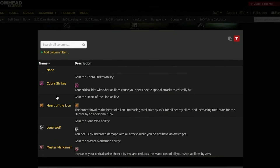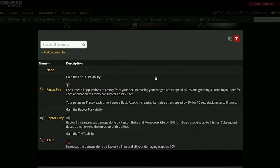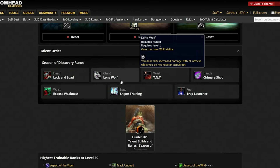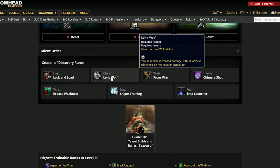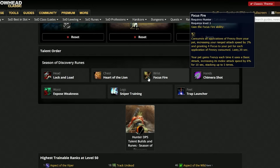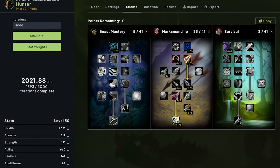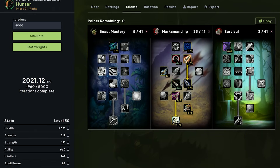Whether you're playing Heart of the Lion with Master Marksman and Focus Fire, or if you are playing the Lone Wolf build with TNT — you will not have to worry about your Focus Fire stacks, and it is also slightly higher DPS. But if you have to bring the King's buff to your raid, you have to play Heart of the Lion with Focus Fire. The difference in DPS between the two builds is very small, around 30 DPS for a two-minute fight.